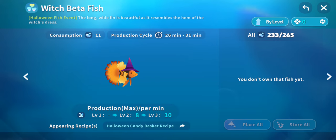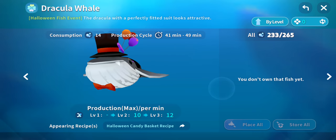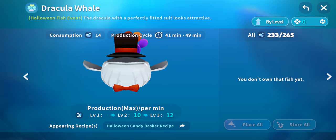I like that scowl on the witch betta fish. Tell me which Abyssrium game was your favorite in the comments. And there's the Dracula whale — he is a chonker. That's beautiful. Well, my name is SirTapTap, thanks for watching. Hopefully the audio quality isn't too bad.